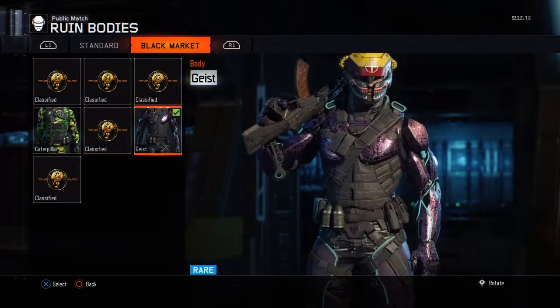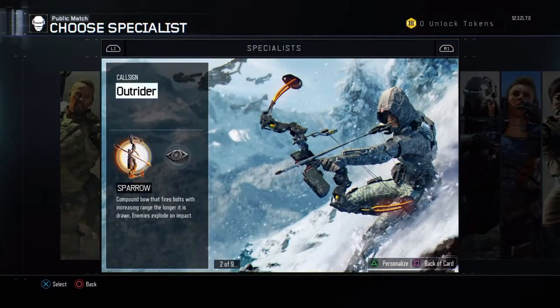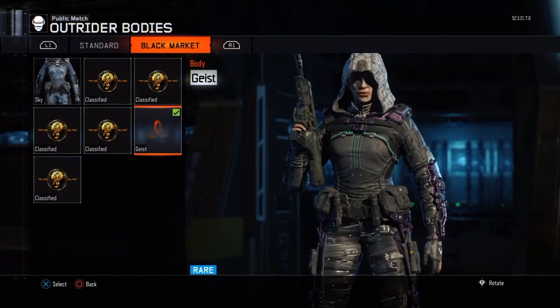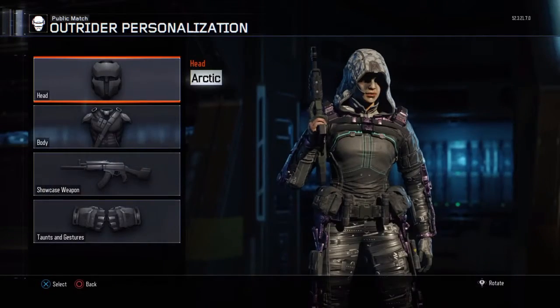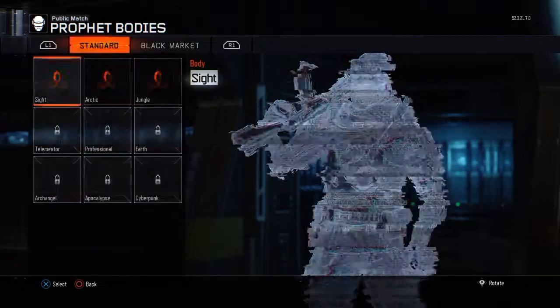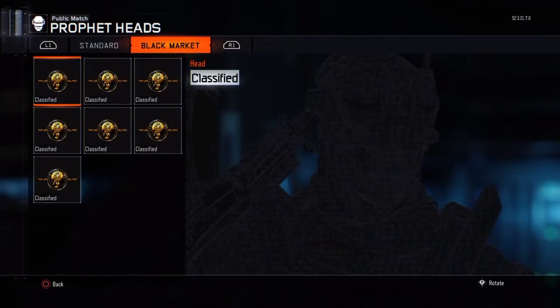For his body I got Geese and Caterpillar — I think he looks pretty cool like that. Now for Sparrow, for the body I got Geese once again, and for the head I got nothing unfortunately. For Profit, for the body I got Geese and for the head I got nothing.